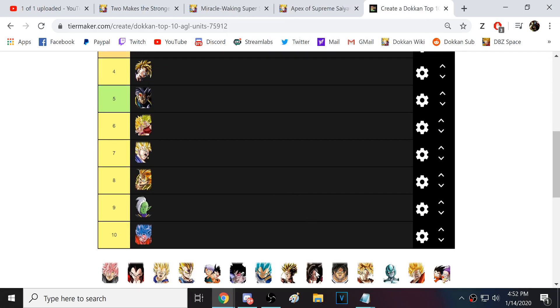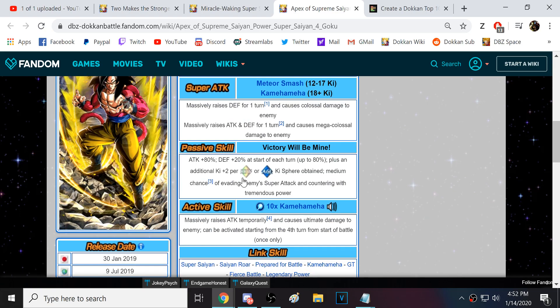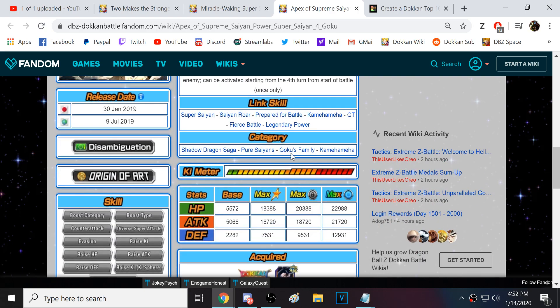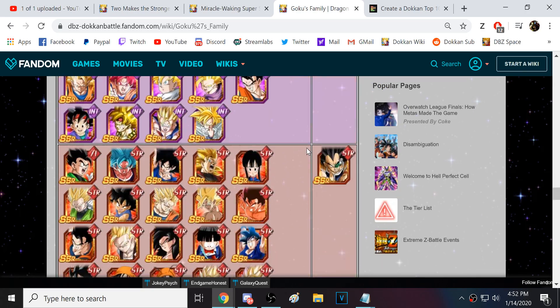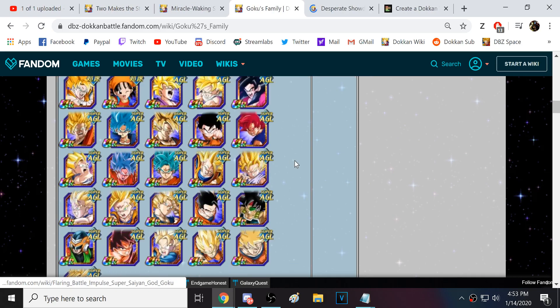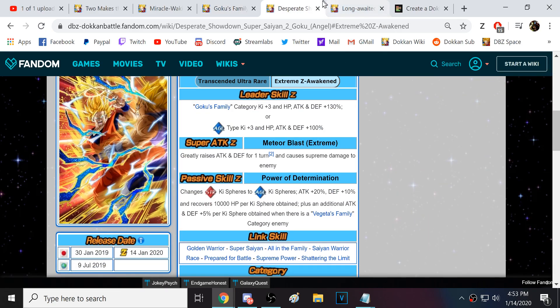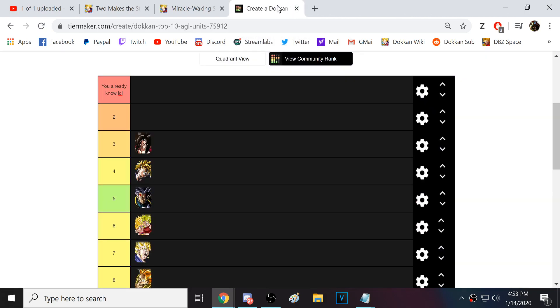Next we have LR Super Saiyan 4 Goku, who I think has aged very well. He has a busted active skill on turn 4 that does a lot of damage. He does raise his defense by 100% on 12-ki and 18-ki Super Attacks, making him very, very defensive. He has one of the better teams in the game — the Goku Family team, which I believe is the second largest category in the game, just absolutely monstrous. Every single update you get massive buffs to this team. Just last night there was a data download and basically two new units got ZZAs added for this team. Every single week, new and incredibly powerful units get added.